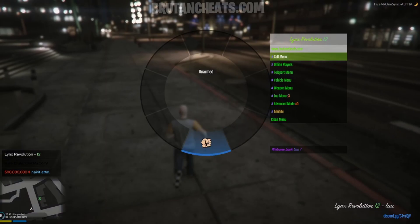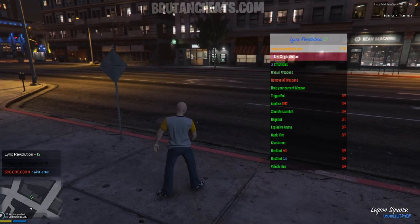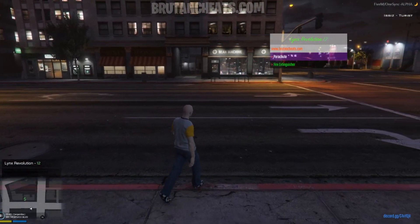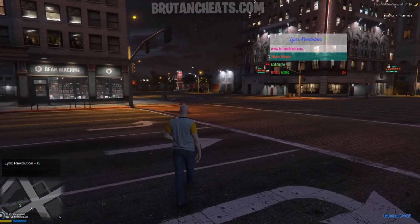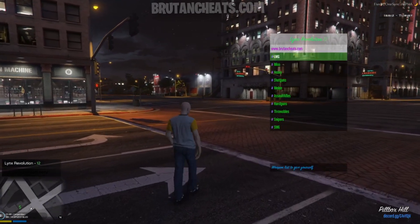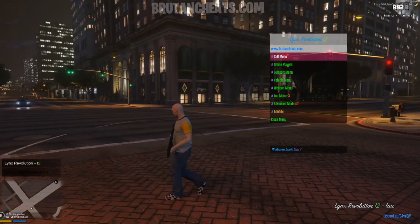As you can see I don't have any weapons on me, so let's spawn some custom weapons from the weapon menu. Press on give single weapon. From here we can spawn the custom weapons. Let's spawn a minigun, press on spawn weapon, and let's spawn a shotgun — and the weapons are on me.